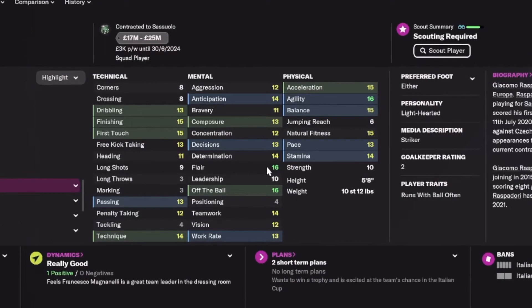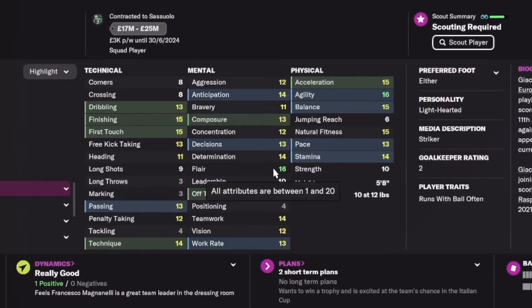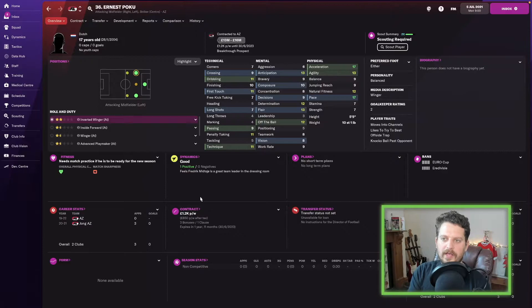Giacomo Raspadori next — one of my favorite finds in the game. Finishing 15, first touch 15. I can tell you right now, in 10 years time he is amazing. You can pick him up for between 17 and 25 million — a no-brainer. Trust me on this one, get this guy in your team.